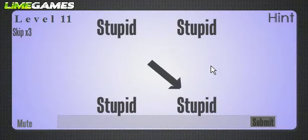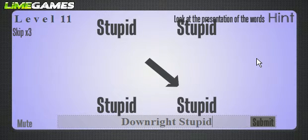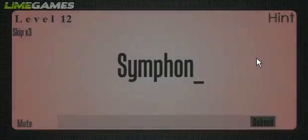Here is the one that stumped me for a long time. In fact, it was only after I finally figured out what this was that I decided to record this, because I didn't want to leave you hanging on one of the hardest puzzles in the game. Look at the presentation of the words — this is where I used my first skip. I didn't like this puzzle, but it's actually 'downright stupid.' As in, this particular puzzle is downright stupid. Oh, that was difficult.